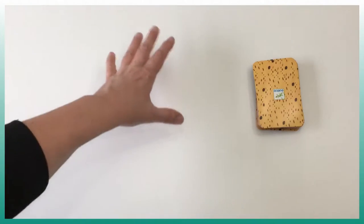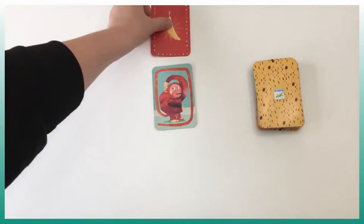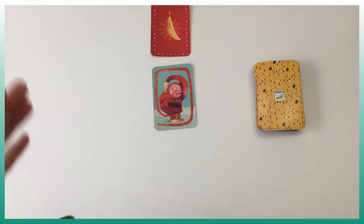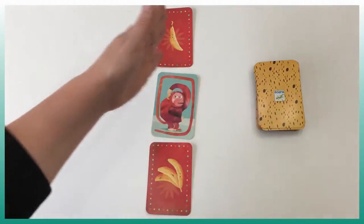The idea is to create a cross-type board. So let's say I start — I put my monkey here and a banana here. If I use two cards, I pick up two new cards from the deck. Then it's the other player's turn, and she has a choice to put a card on the left or right to build the cross.